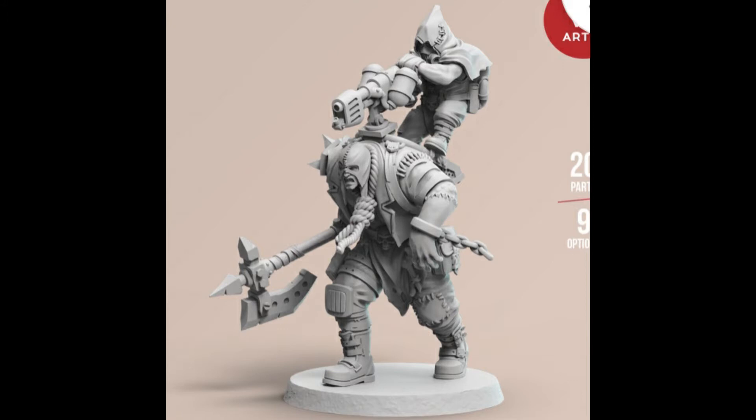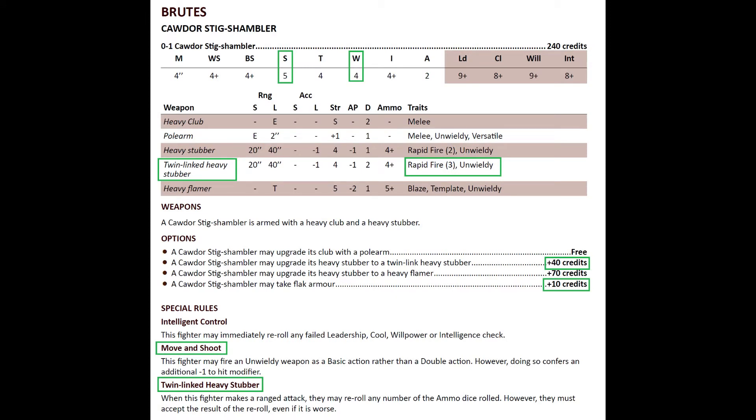The Twin-Linked Heavy Stubber special rule — that's a hint. When this fighter makes a ranged attack they may re-roll any number of ammo dice, but must accept the result even if worse. The Twin-Linked Heavy Stubber has rapid fire three, strength four, AP minus one, 20-inch short range and 40-inch long range — great for almost any board — and a four plus ammo roll, not bad for a heavy weapon.